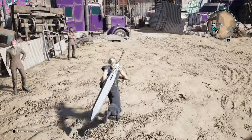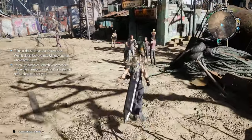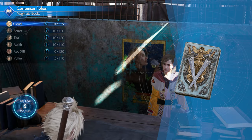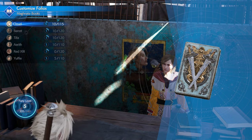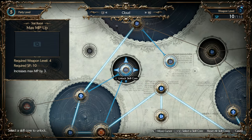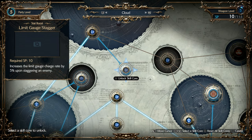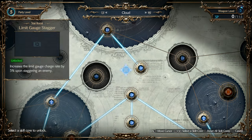We have at least some SP available because we got some manuals, so let's head over to Magnata Books. I can't remember who we got the SP for. Cloud could get MP. Oh, he can get Limit Gauge Staggered — increases the Limit Gauge Charge Rate by 5% upon staggering an enemy. That's decent. And then there's Staggered Damage up. Let's go ahead and get Limit Gauge Staggered. We could have got Melee Blade as well, but I'm not a huge fan of the Synergy Skills thus far.